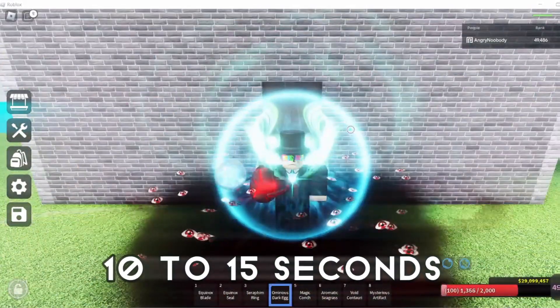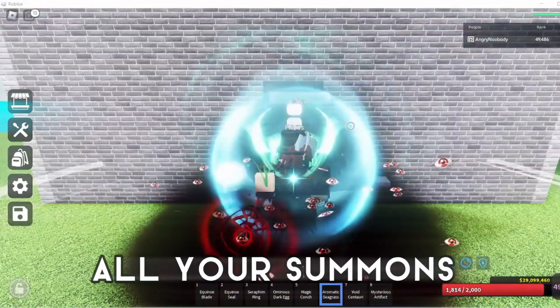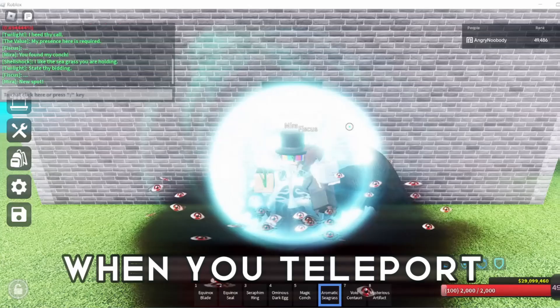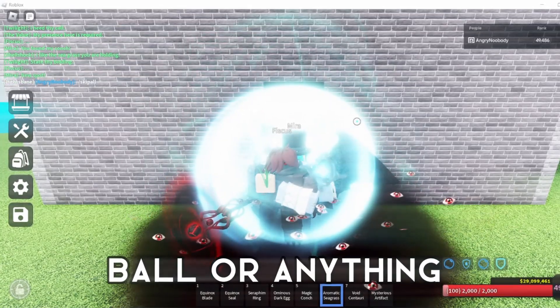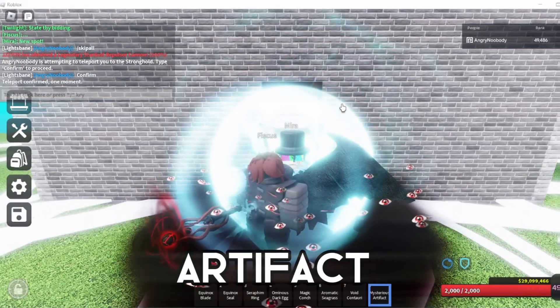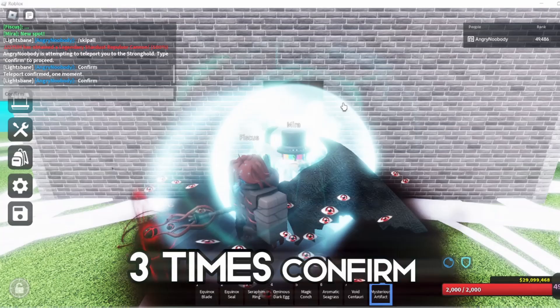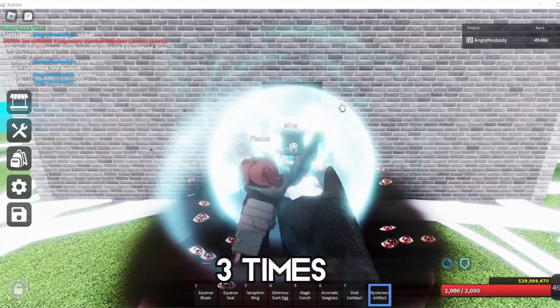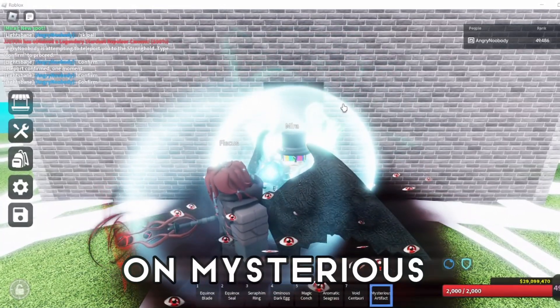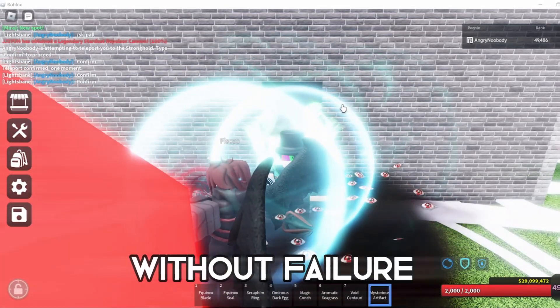After waiting 10 to 15 seconds after you press join, start summoning all your summons just so you don't die when you teleport, and open chat and say slash skip all. Then click on Mysterious Artifact once and confirm, and then do it again — repeat three times. Confirm basically three times and click three times on Mysterious Artifact just so you can confirm yourself into the stronghold without failure.